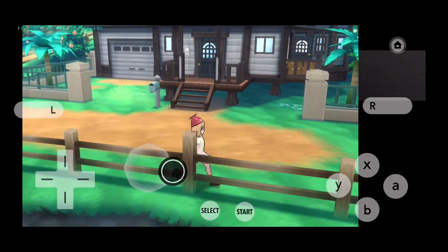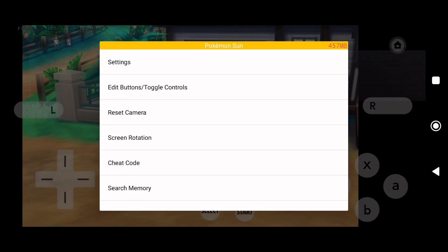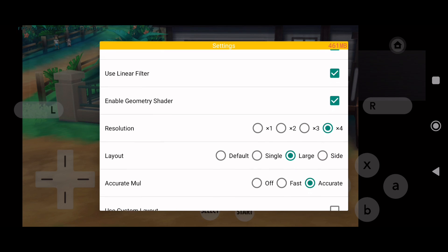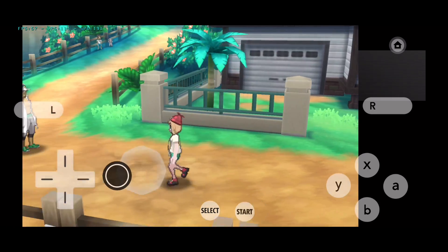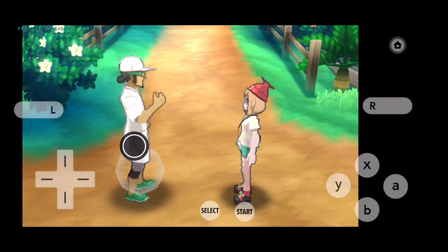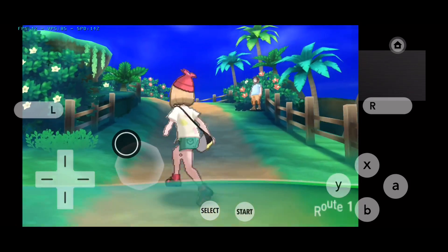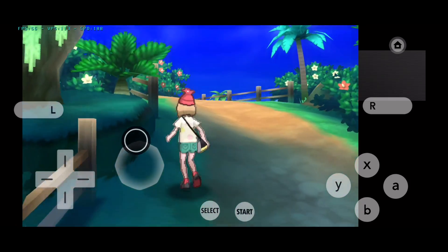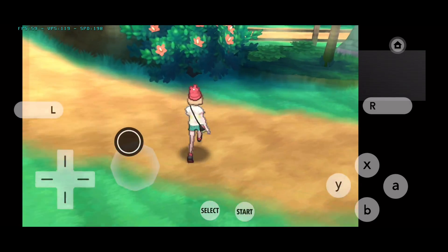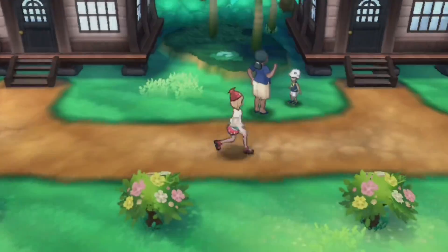We saw that in Lemuroid there were frame drops when exiting the house, but not in the case of Citra MMJ — it runs straight at 60fps and 200% speed. With 4x resolution and settings like FMV hack enabled, there are no frame drops to speak of in Citra MMJ. In Lemuroid there were noticeable frame drops that caused me to decrease resolution. Those frame drops are nothing major though — 30fps is great, and if you want a stable 60fps that's a bit much to ask since even original consoles ran games at only 30fps.